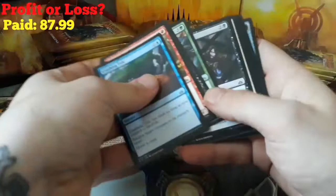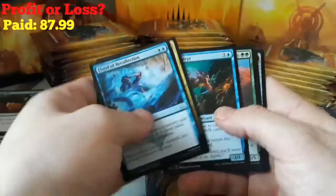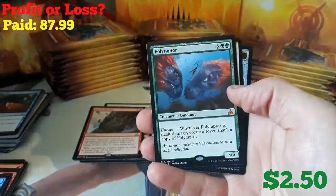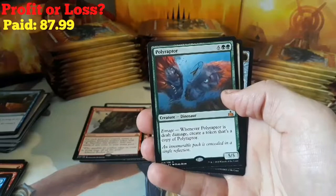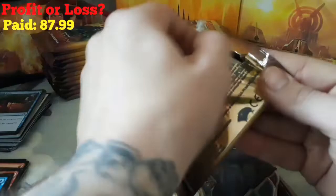Nothing too crazy yet. Hopefully we get some good stuff in our Mythic slot. Flood of Recollection, a Relentless Raptor, Silver Gill Adept — I know that's seen a lot of play in Merfolk right now. And we got our first Mythic: a Polyraptor. Six and two green for a 5/5, and whenever it's dealt damage, create a token that's a copy of Polyraptor. That's pretty cool — our first Mythic!